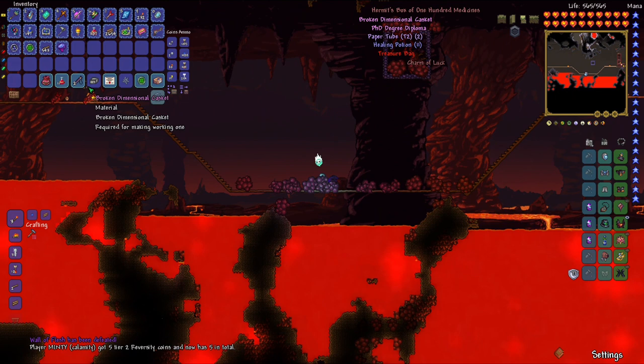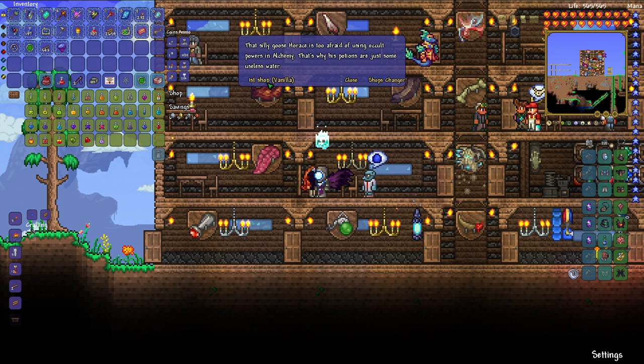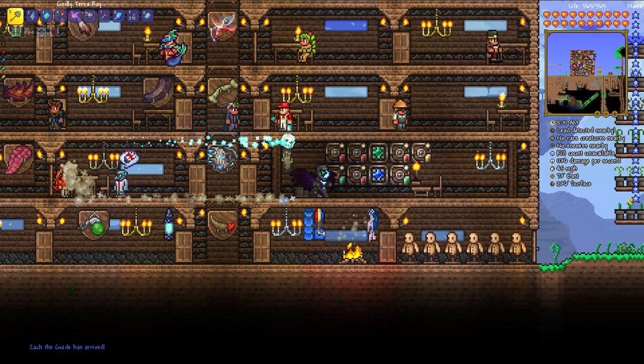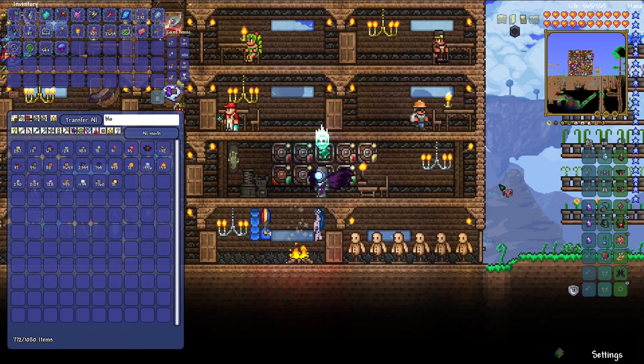We can always enable revengeance mode if needed, but I want to do an easier Calamity playthrough. It was definitely way too easy before though. Now we can open this and take the demon heart, giving us an extra accessory slot. I got an accessory called the Blood Pact — it doubles max HP. I'll equip that for now, though I might take it off later.